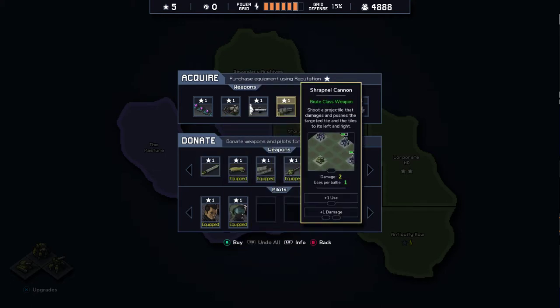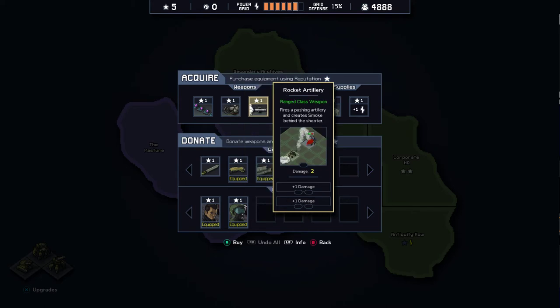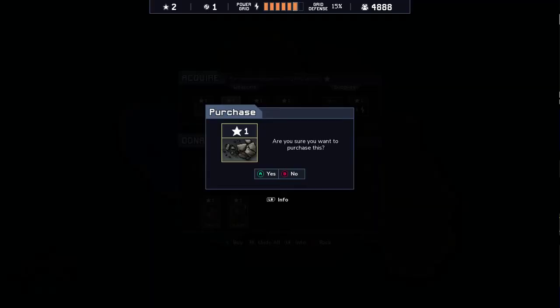You learn every day. This one is a Prime class weapon too — the Rock Thrower. Oh, and there's a Reactor Core actually, and Grid Power. The Reactor Core costs 3, let's take that one then. The Rock Launcher seems interesting — throw a rock at a chosen target. Let's take the Rock Launcher.